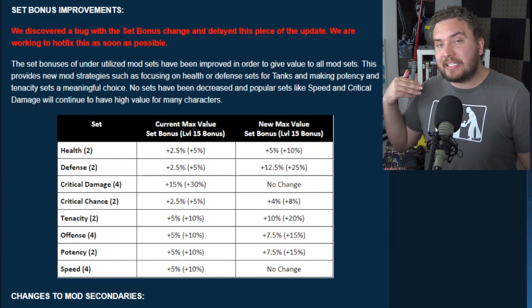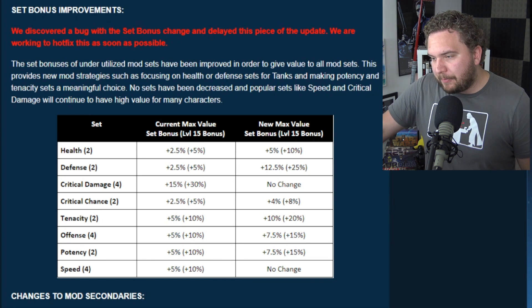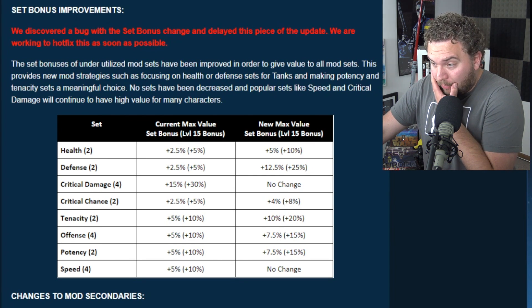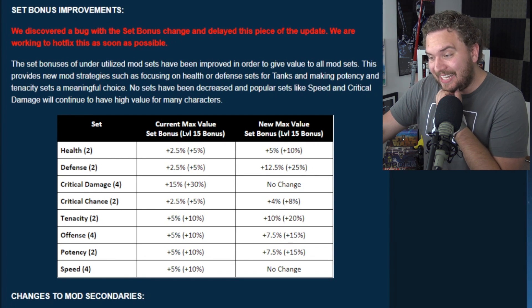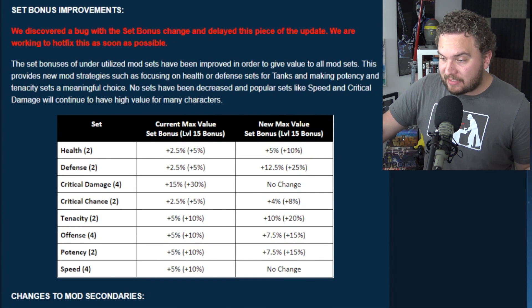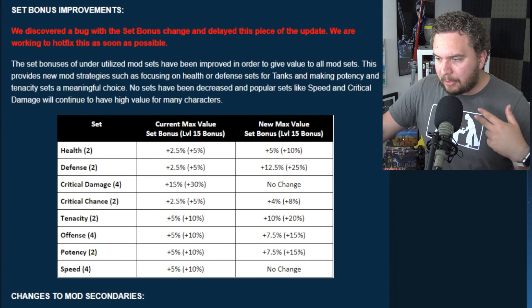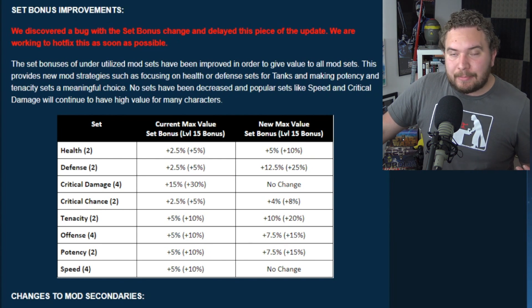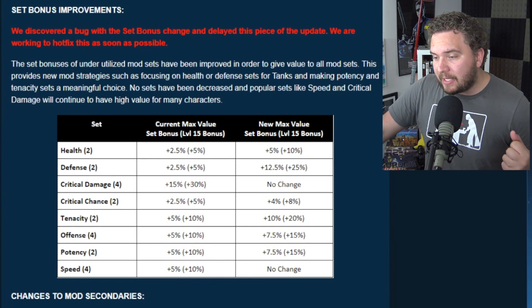Imagine what that will do to characters like Sith Trooper, who's already a very defensive tank. Critical damage has no change — plus 30% critical damage is already pretty decent. Critical chance is now plus 8% per set, which is a bit better than before. Tenacity at plus 20% per mod set — so you're going to get 60% more tenacity on top of the high tenacity Bastilla already gives Jedi, which might make Bastilla teams even more powerful. Offense is plus 15%, and potency is plus 15% — maybe that extra potency could make Cad Bane-led bounty hunters do a lot better against Jedi teams.